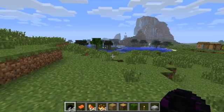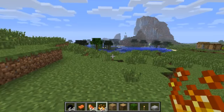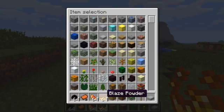So what you need is a dragon egg, a saddle, glistening melons and blaze powder. Those are the only four ingredients to the mod you need.